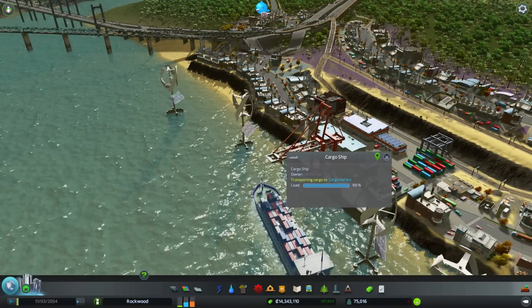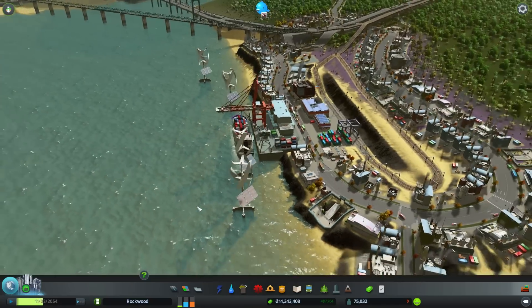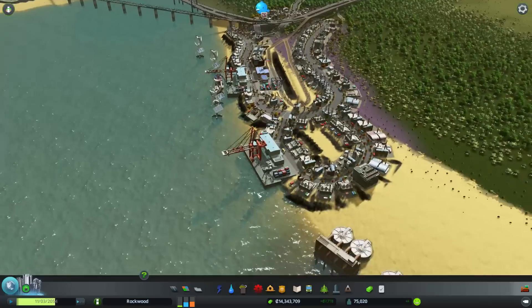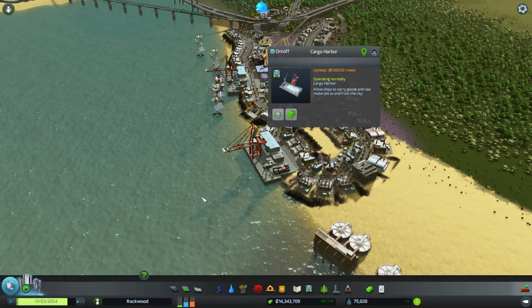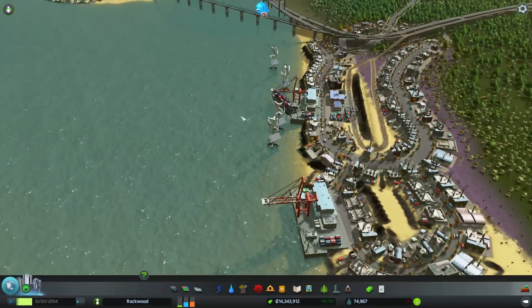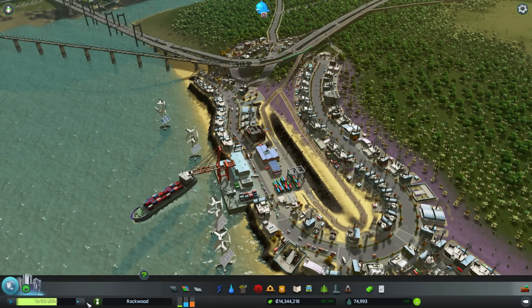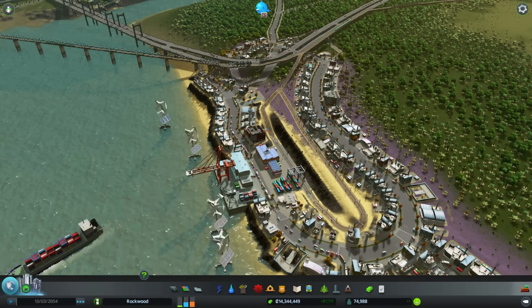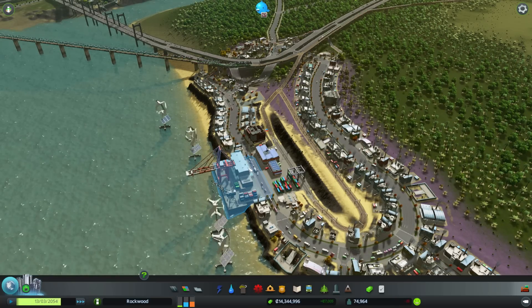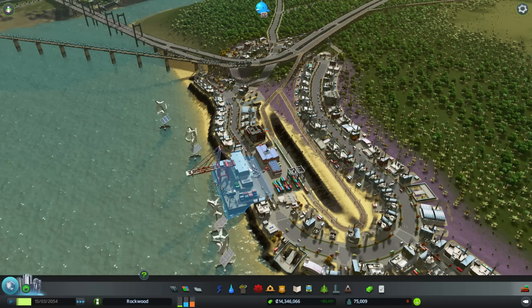Because it wanted more products and more resources, I actually had to build this area right here. You can see that cargo ship has 100% goods — it's entirely filled to the brim. I need two of them because I'm actually transporting 112% cargo if you combine the math on the two ships.